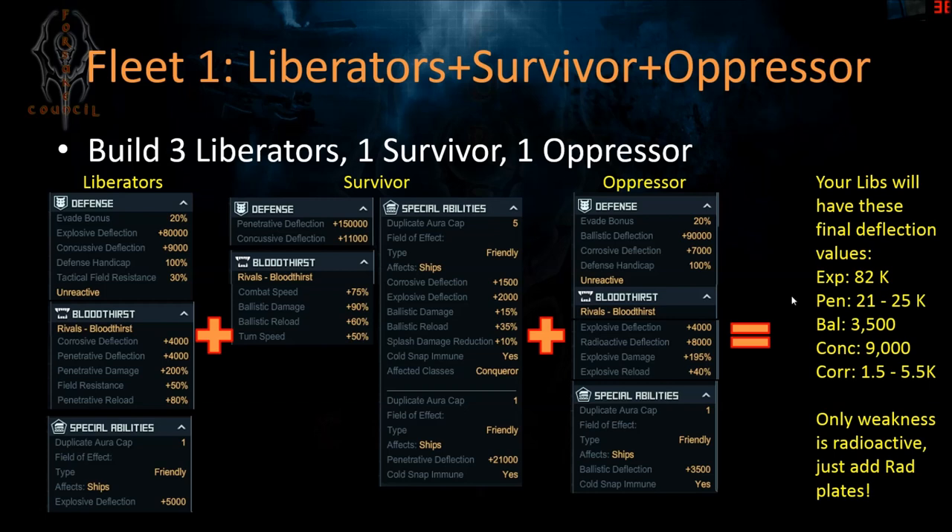In the end the only weakness is radioactive, which you can easily counter with radioactive plates — and you'll have an all-around very strong fleet. It won't win against every base. For example, against a base with a lot of emancipators with the right fire support and buffs, 3,500 ballistics may not be enough. But against something like blunderbusses, it'll be fine in most cases. You take a fleet that has a lot of weak spots and make it very well-rounded with this three-one-one combination. The survivor and oppressor don't really need a complex build. Now let's talk about how you build the liberators.